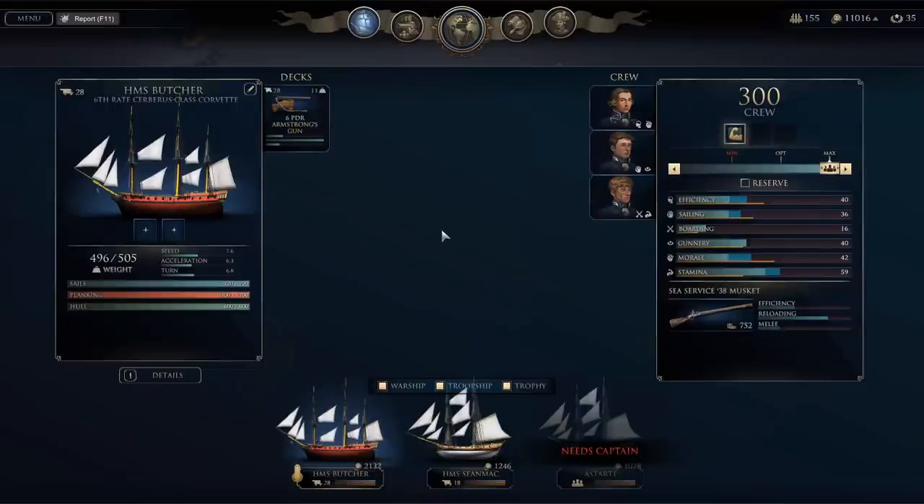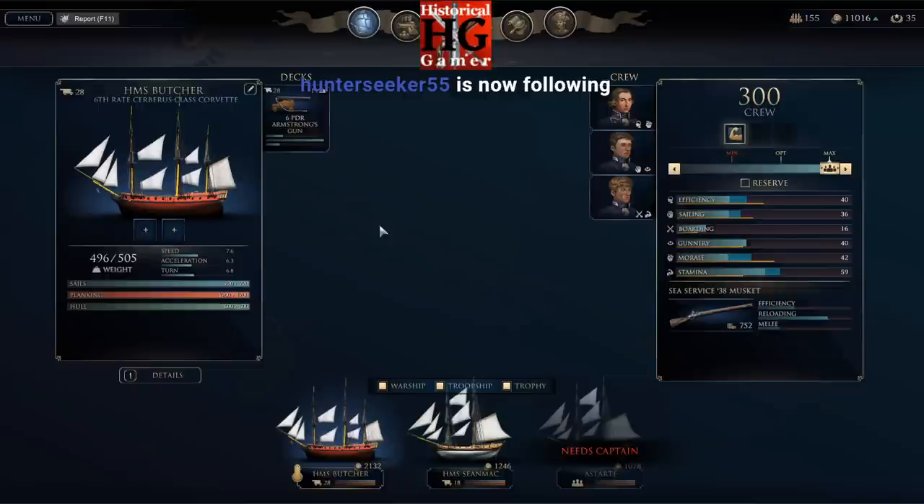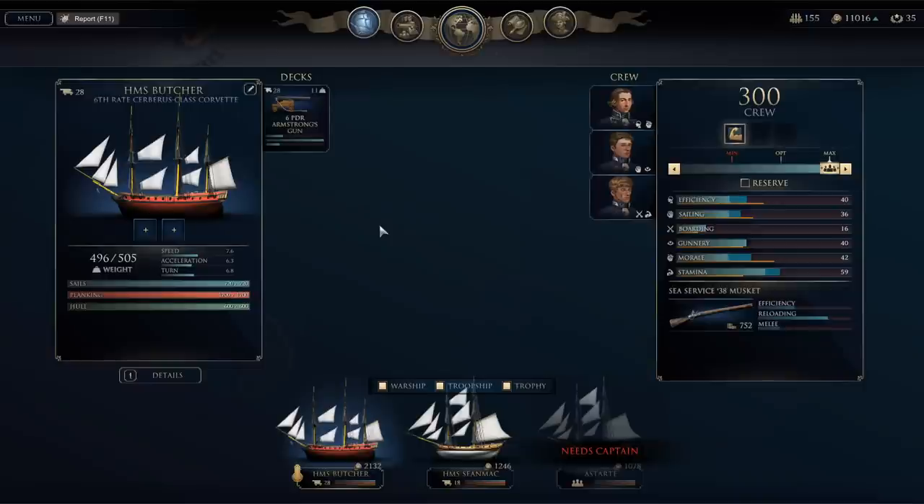Hello everybody, it's the Historical Gamer once again, and today we're returning to Ultimate Admiral Age of Sail, a brand new game which just exited early access and officially launched on April 7th of 2021. This is going to be the third battle in the British campaign. We fought the tutorial battle and did not do well — we accomplished it, but we didn't capture any ships. We fought the first land battle yesterday, and that went reasonably well. We won the battle. We're about to go into the next battle, which is a naval battle against enemy forces that are much stronger than us. The real objective is just to save your merchant ship, perhaps letting your warships get destroyed in the process.